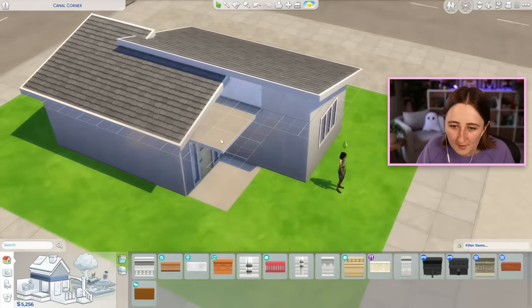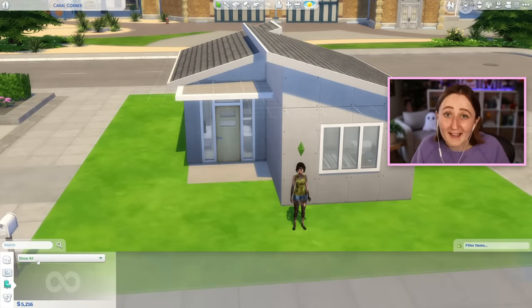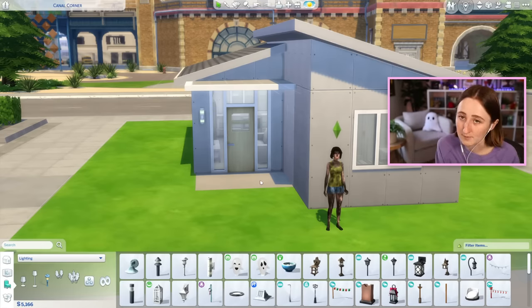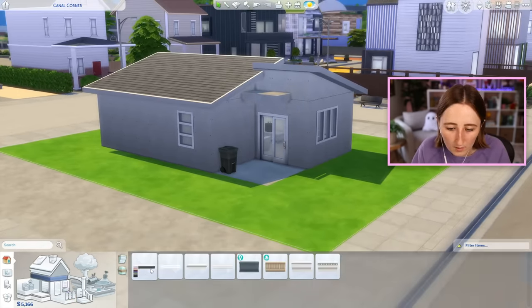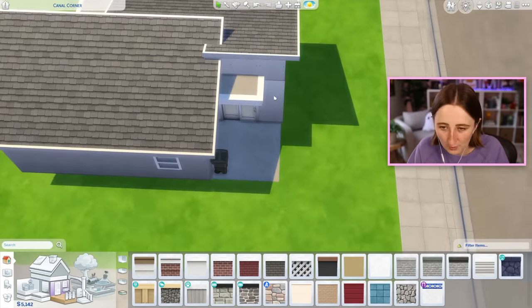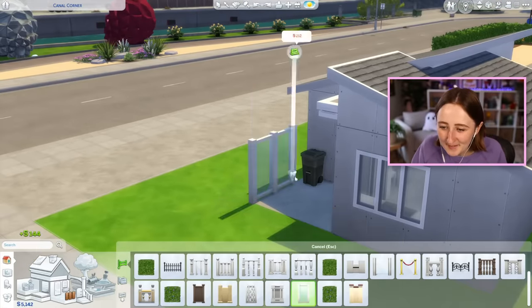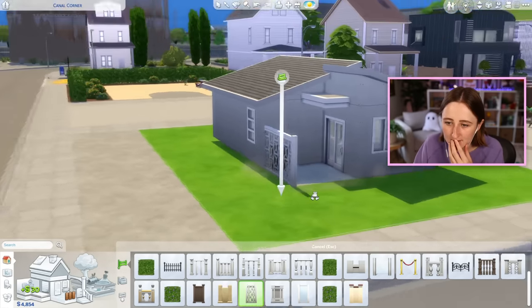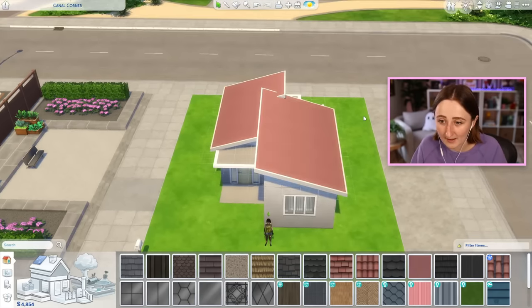I'm gonna start working on some stuff on the exterior because I want to have a roof on top of this, a light outside, all of those sorts of things. Maybe I won't cover the back completely, but I could put something small — like a little platform to cover where the door is. I think I would like to have a fence of some sort in this backyard area. It doesn't need to be a lot, just something — 364 simoleons! Doesn't that seem really excessive? This one's kind of cute and small. We are gonna have to do debug landscaping because we cannot afford real plants.